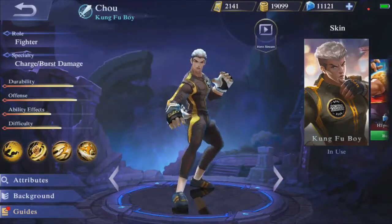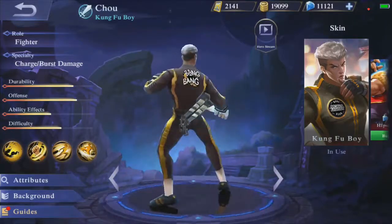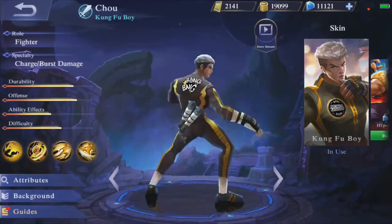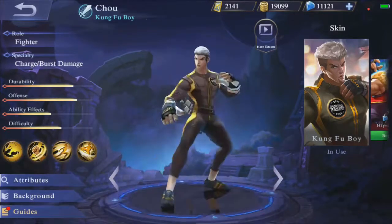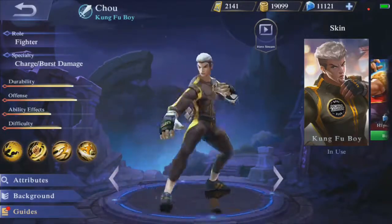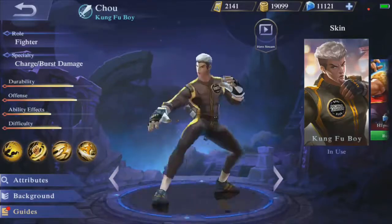I think they've changed his face. They have changed his clothing. Everything. Why haven't they done this sooner? It even says 'Mobile Legends' on his chest right here. If you take a look at his back, it says 'Bang Bang'. I kind of like the clothing, but why does he have white here? Like what is going on with that?